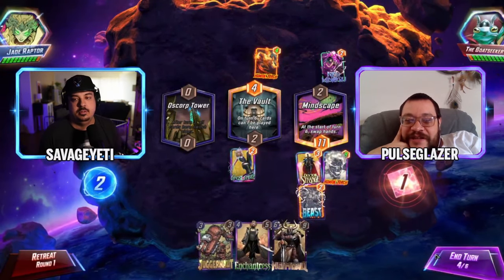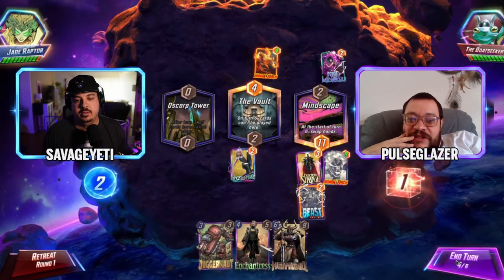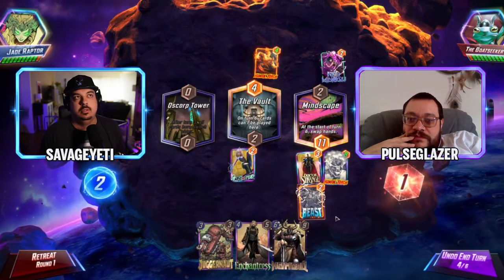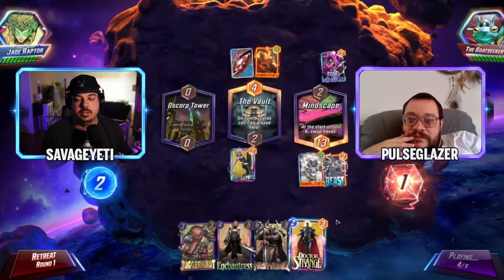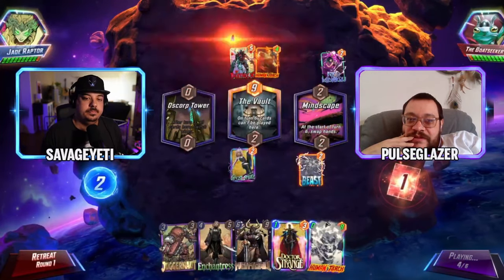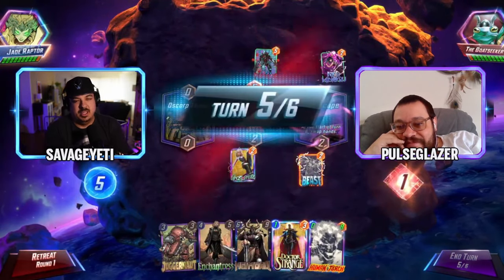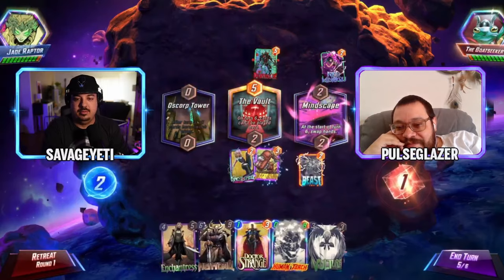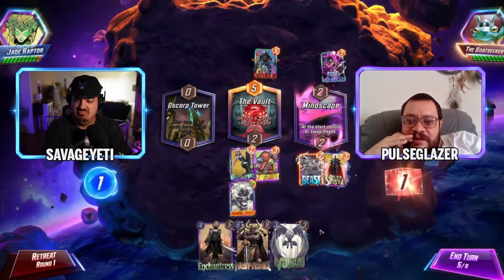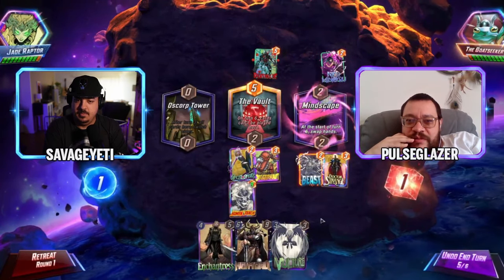Beast is the play here — there's no other viable option. A naked Enchantress doesn't make much sense. If you know it's a Phoenix Force deck you could try playing Juggernaut middle, but that's a gamble until you're sure. Juggernaut middle would have been completely hilarious off the Nico, but it's too early to commit to that.